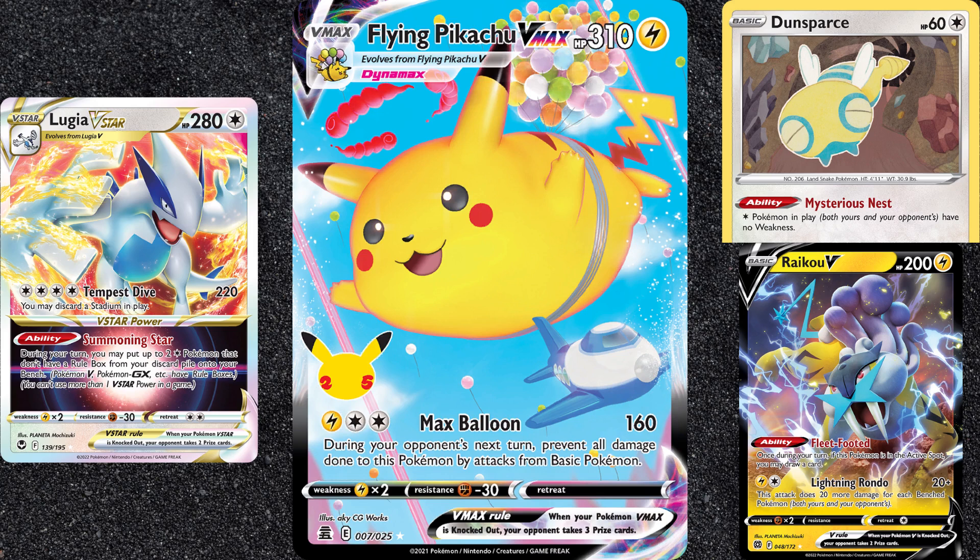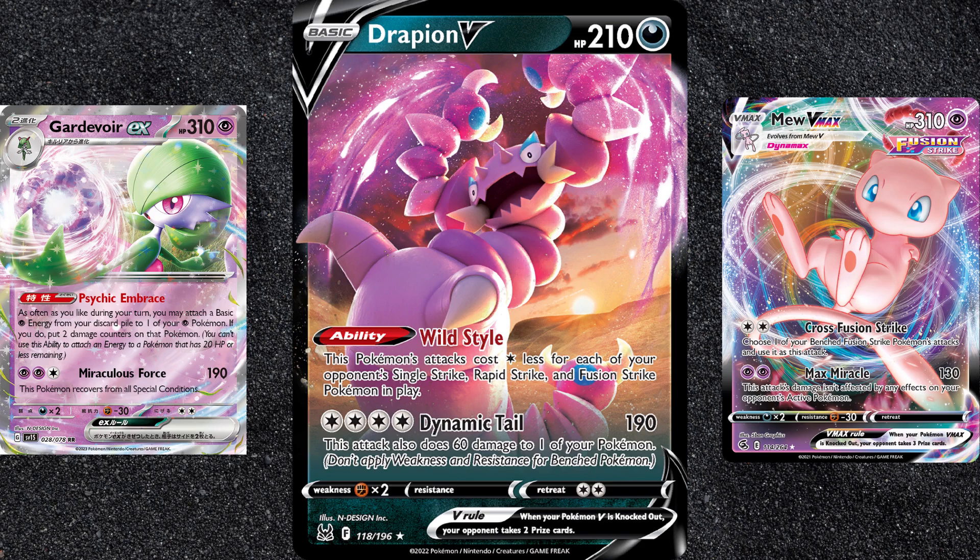A Raikou V for 750 credits might end up being a better idea to deal with Lugia post-rotation, but since the Pikachu are free, stick with them for now. For both Mew V-Max and Gardevoir EX, you'll want two copies of Drapion V at 750 credits each. Drapion V can not only one-shot a Mew V-Max thanks to weakness, but it can also attack for free, provided they have enough Fusion Strike Pokemon in play.